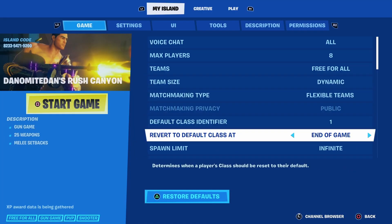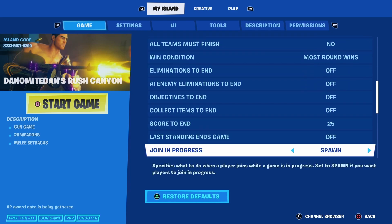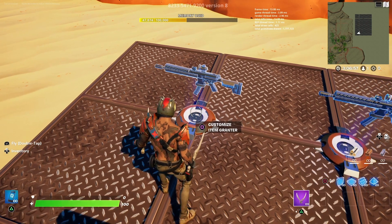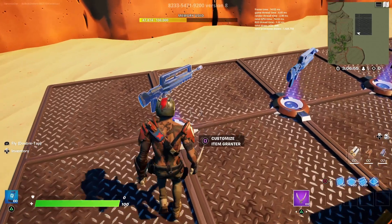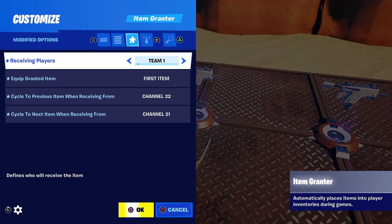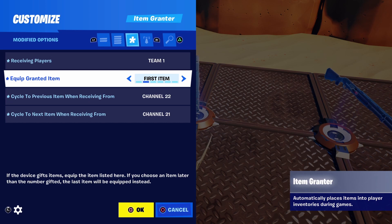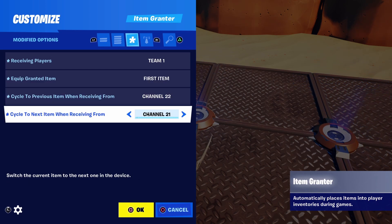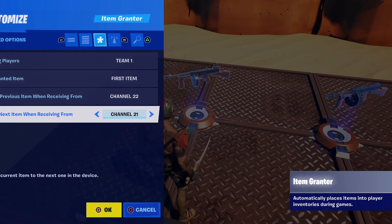In the game settings you can set a score-to-end so when a player hits a certain score the game ends. It helps to have your weapons line up with that score to keep things simple, otherwise you'd need more tweaking. Place your weapons down, then make sure each device is linked to a different team — team 1 equips the first item, cycles to the previous item when receiving from channel 22, and cycles to the next item when receiving from channel 21.